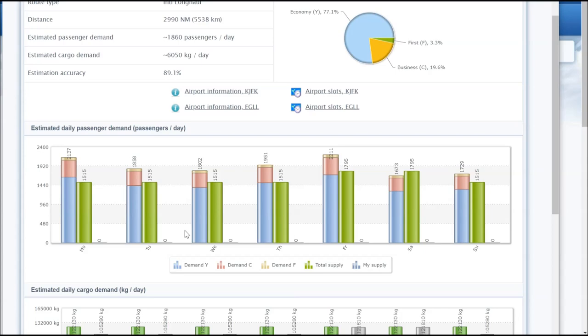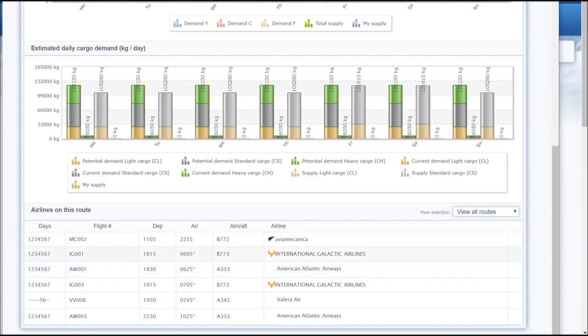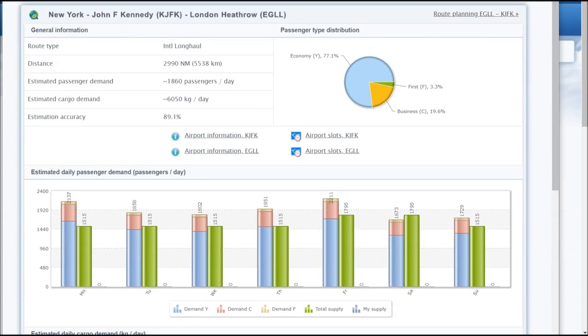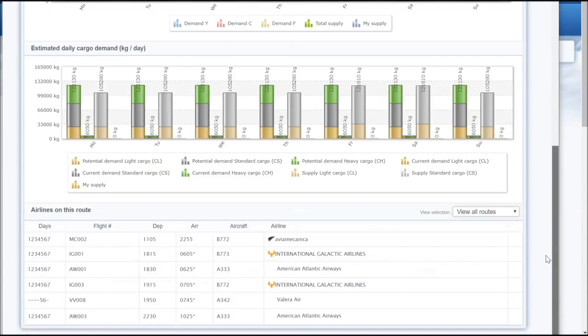Go for the higher demand routes even if competitors are there too — if you're not on it, someone else will be. I can see a competitor already flying two 777s on this route, taking maybe 500–600 passengers with load factors around 35–40% — not great. I'd recommend starting with one frequency and adding more as your route image grows, because frequency is still very important in this game.